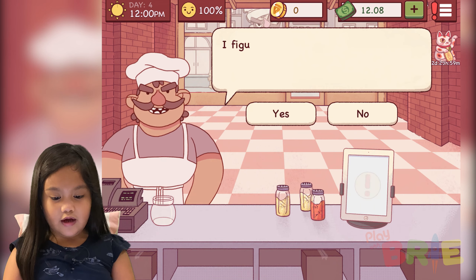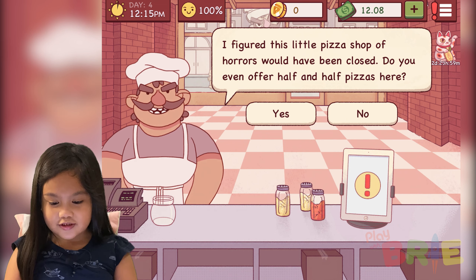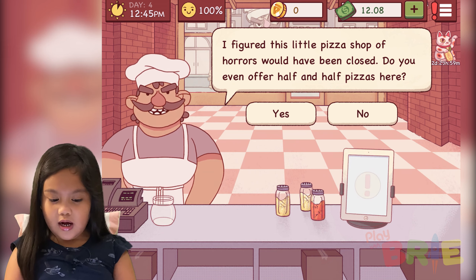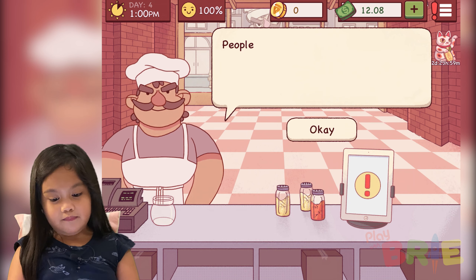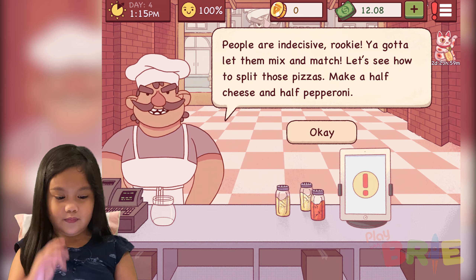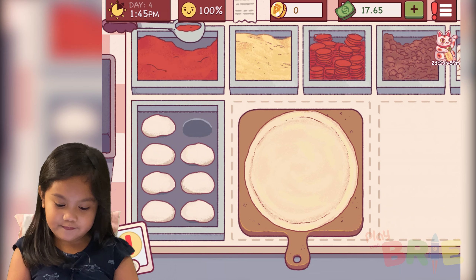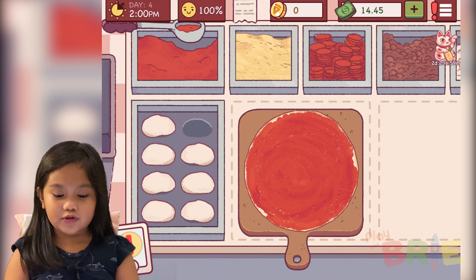Hi, welcome back to Play with Brie! Today we are gonna play something cooking-like. It's called pizza. It says chapter one, day four — this is the news. If you want to continue, just finish all the stuff. Now you can start your day. I figured out this pizza shop.